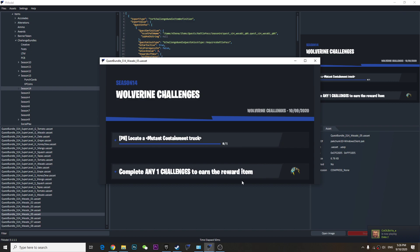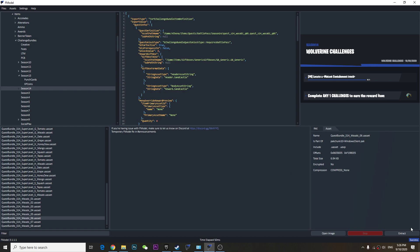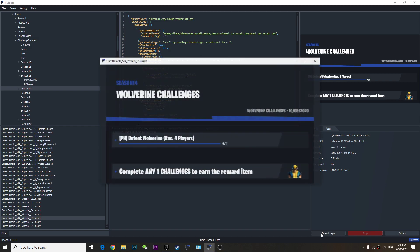So that's basically it guys. This is the week 5 challenges and week 6 challenges are not out yet, but you'll get the skin on week 6 challenges — the Wolverine skin, you can unlock it. If this is helpful please subscribe, I really appreciate it. Thanks for watching, have a nice day.